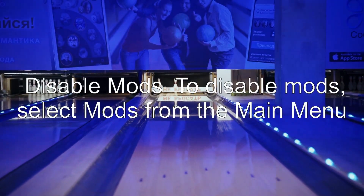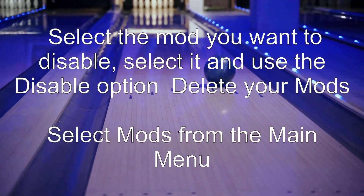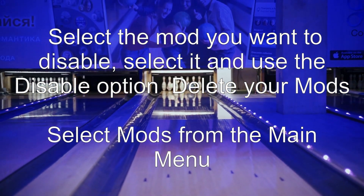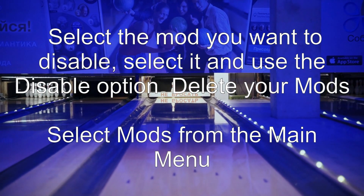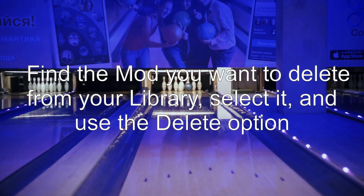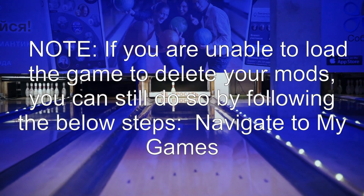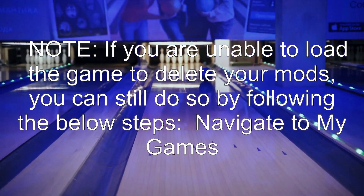If this doesn't fix your issue, keep following along. To disable mods, select Mods from the main menu, select the mod you want to disable, and use the disable option. To delete your mods, select Mods from the main menu, find the mod you want to delete from your library, select it, and use the delete option. Note: if you are unable to load the game to delete your mods, you can still do so by following the steps below.